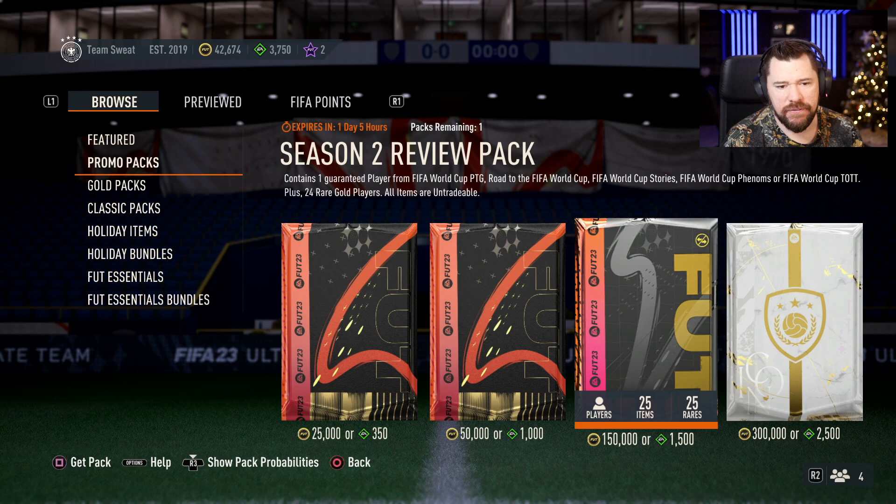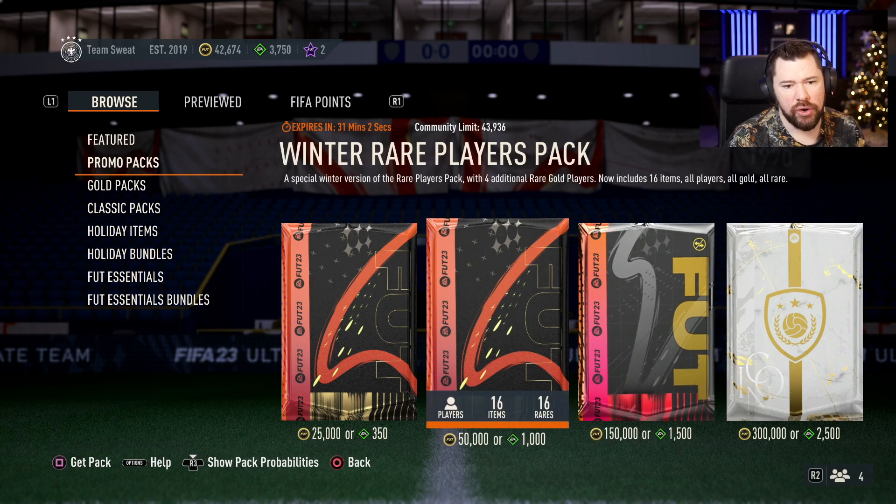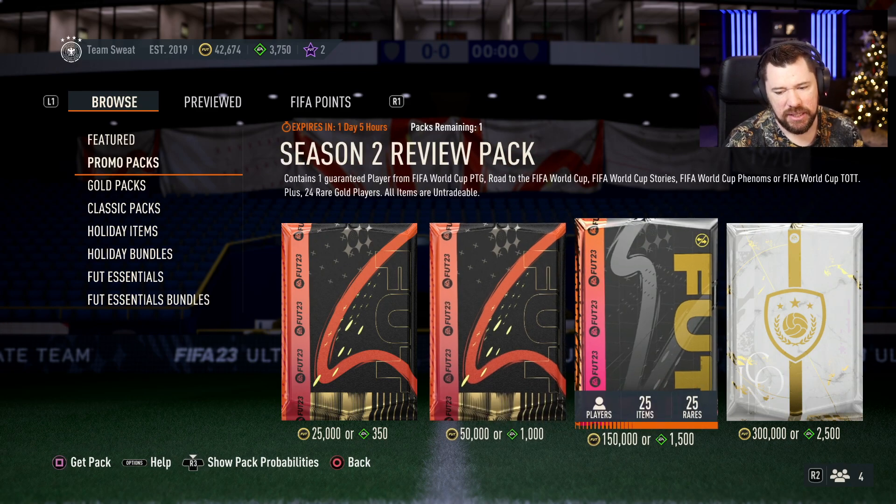EA did give us a Season 2 review pack. There's only one available and it is of course untradeable, costing a whopping 150,000 coins or 1,500 FIFA points. That's EA's way of nudging people towards spending FIFA points — for 150,000 coins you could buy three tradeable winter rare player packs, but for 1,500 FIFA points you can only buy one.